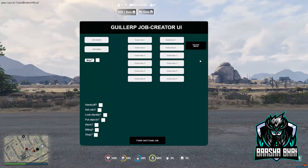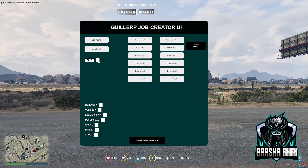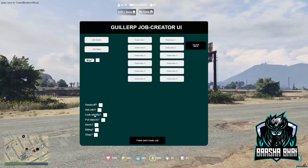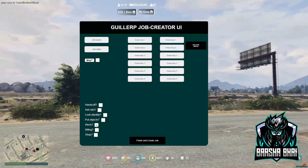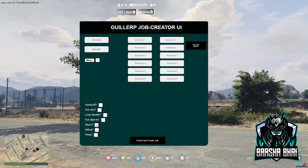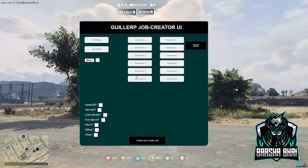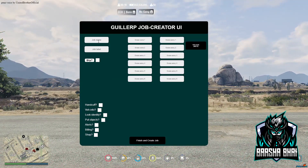The label is what the job name shows on the scoreboard. These are the grades — you can make a maximum of six grades. There are options for blips to add on the map, handcuff for police jobs, vehicle info, look identity, put objects — these are all for police jobs. There's also billing for sending bills and a shop where you can add items for a specific job.